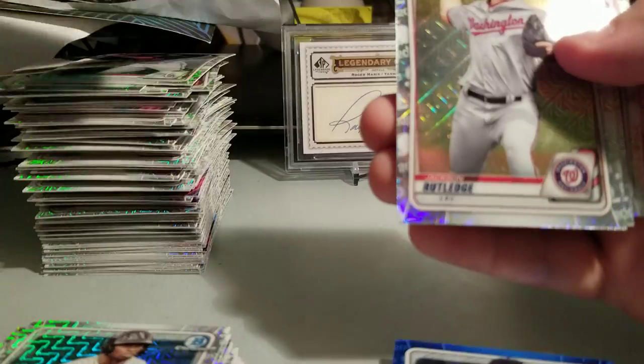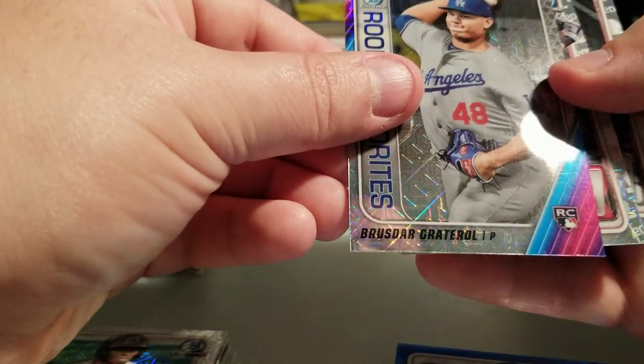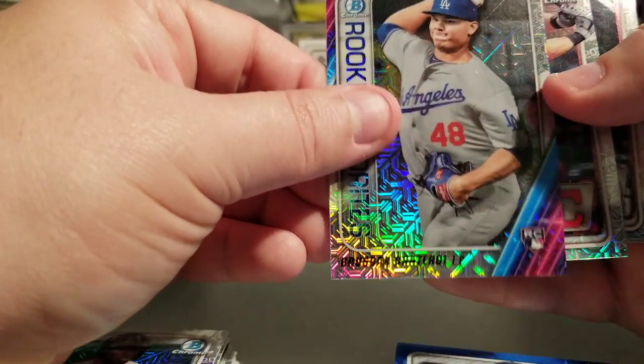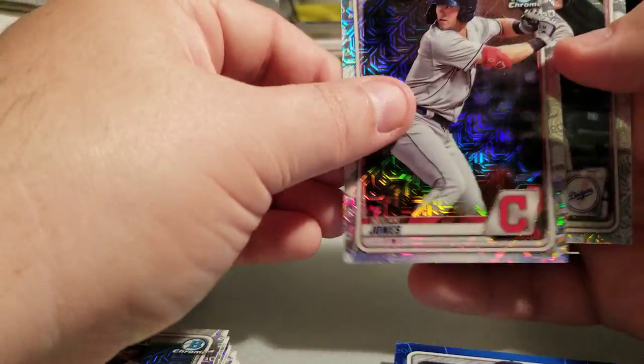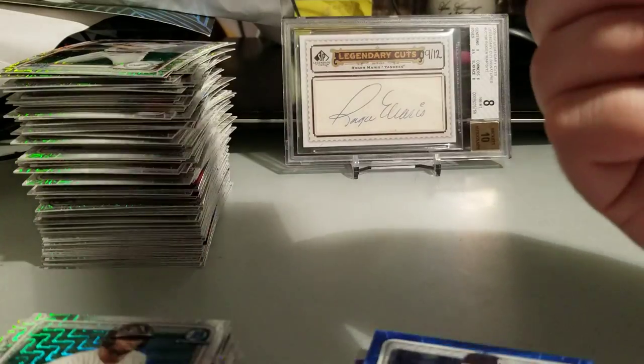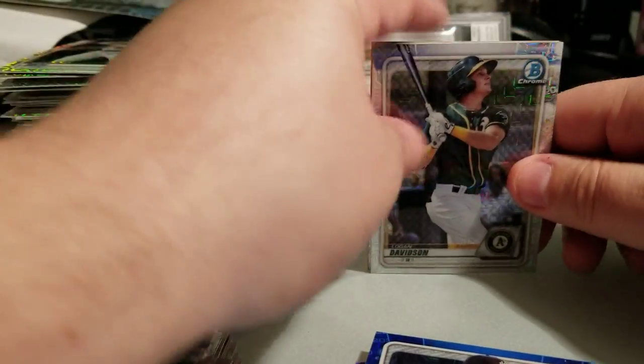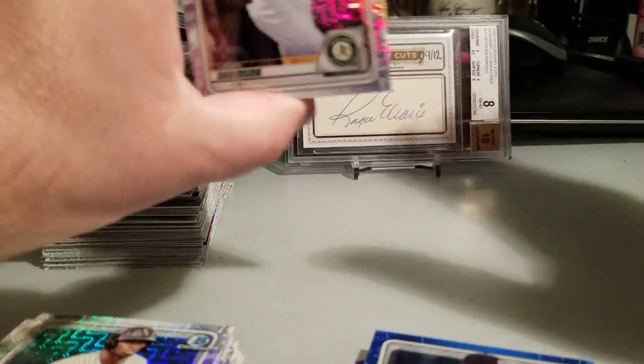Pack 28: Luis Garcia, Casey Mize, DeSean Brown, Christian Pache, and Luis Robert. Two packs left. Pack 29: Niko Hulsizer, Jackson Rutledge, Bruce Broustard Gatterall, Nolan Jones, and Cody Hosey. Last pack — oh, I got something orange in here! Let's end on a good one please — let it be a good name.